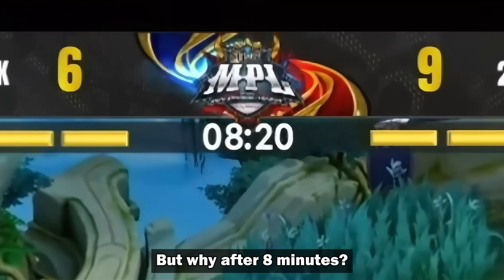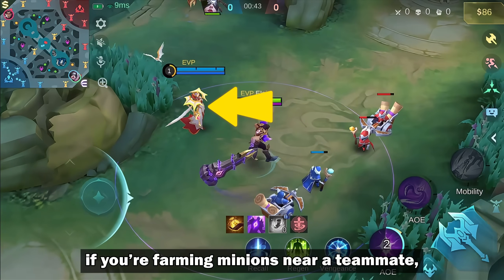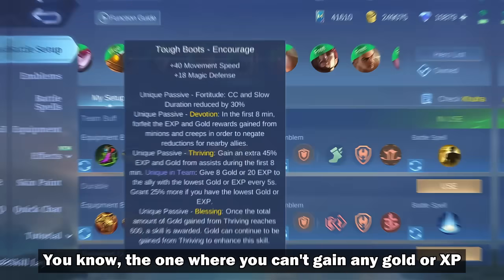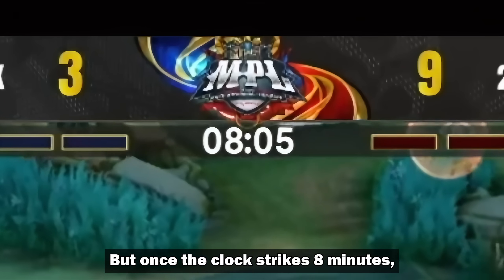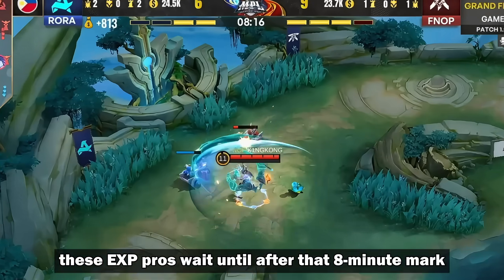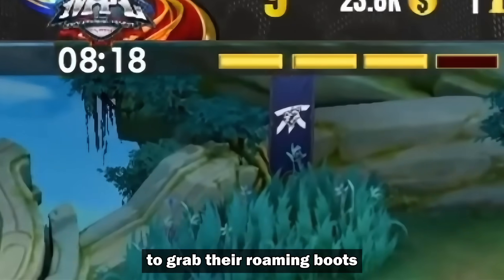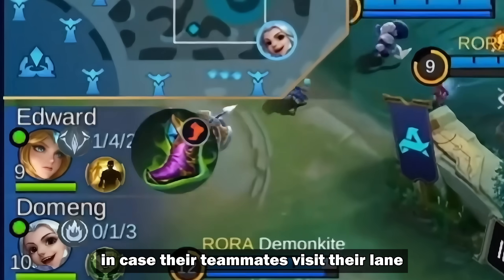But why after 8 minutes? Before 8 minutes, if you're farming minions near a teammate, you'll get hit with a penalty — the one where you can't gain any gold or XP. But once the clock strikes 8 minutes, that penalty gets lifted. So the EXP pros wait until after that 8 minute mark to grab their roaming boots, to avoid missing out on resources in case their teammates visit their lane.